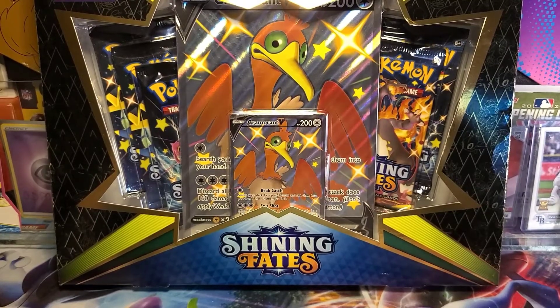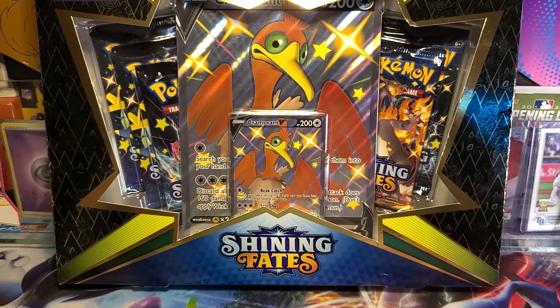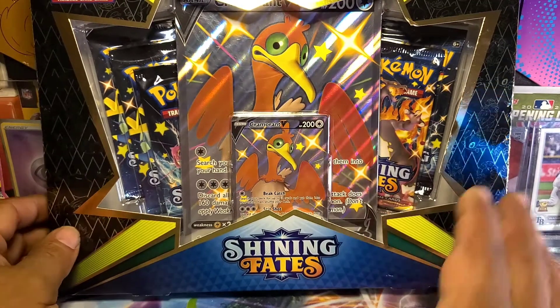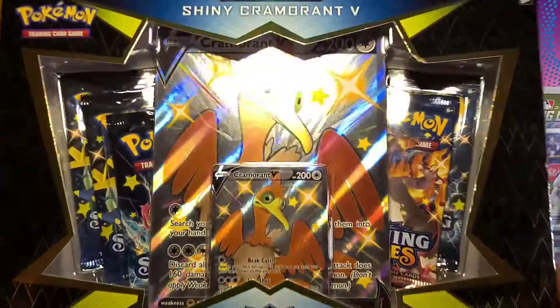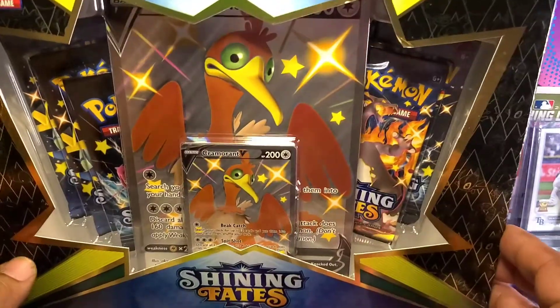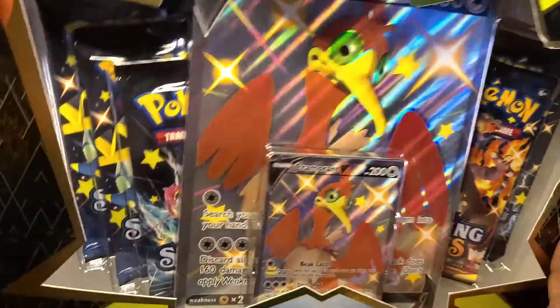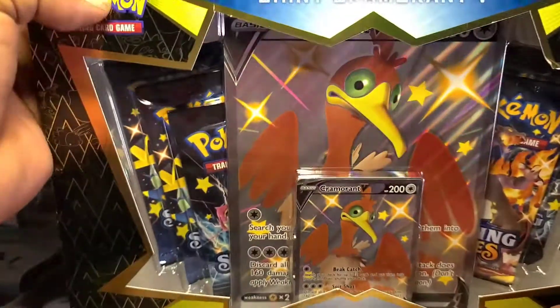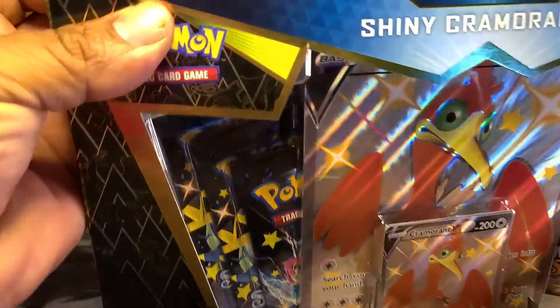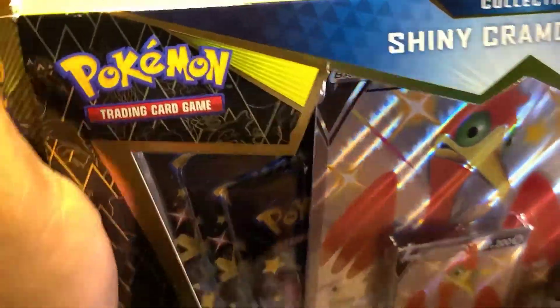What's good Dinosaur Nice Fam, back with another video here. Today we got a Shining Fates Cramorant V-Box. We've opened up one of these already, but Shining Fates is everywhere — just got to get your hands on it and enjoy yourself. So that's where we're at today, we are gonna get our hands on some more Shining Fates.